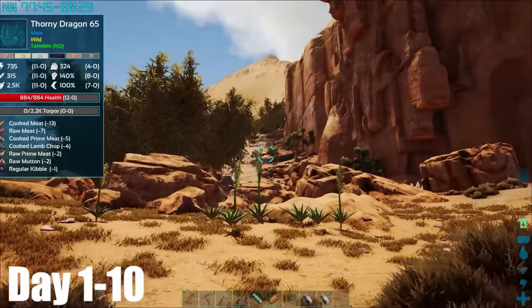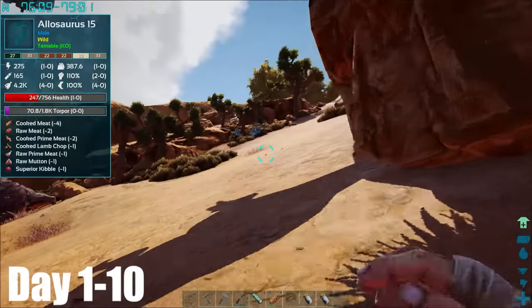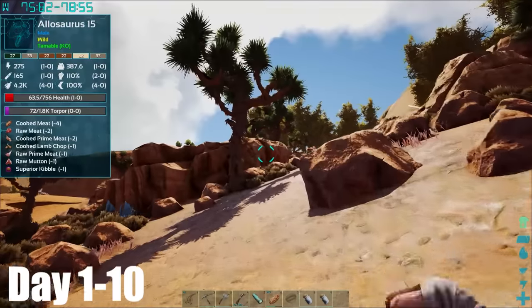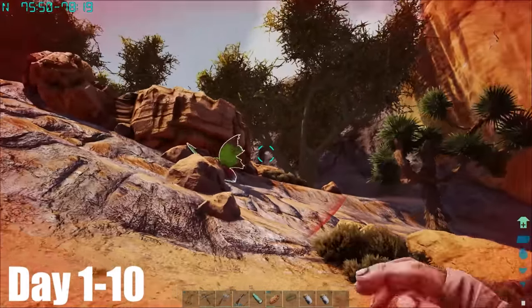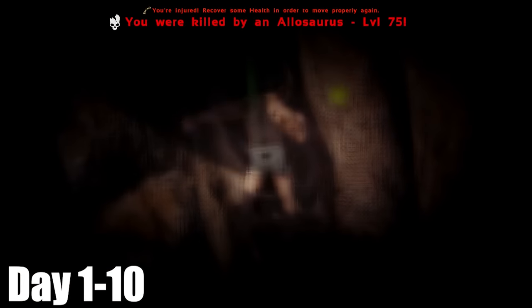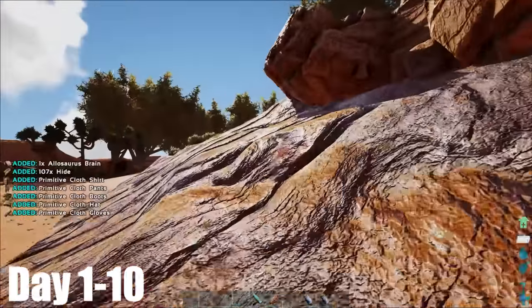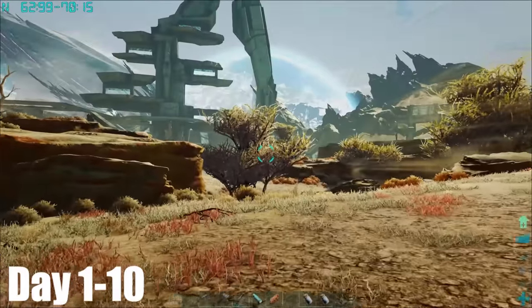After harvesting a couple of stags, I now had the easy task of running all the way back to base. However, these allosaurus wouldn't appreciate me running in their territory, as one chased after me and killed me. I returned to collect my stuff and it seemed the allosaurus had disappeared, which was good news for me. I made it out of the desert and now I just had to cross the wasteland to get back to base. I got back to base safe and sound.